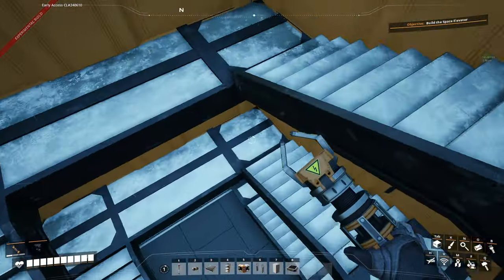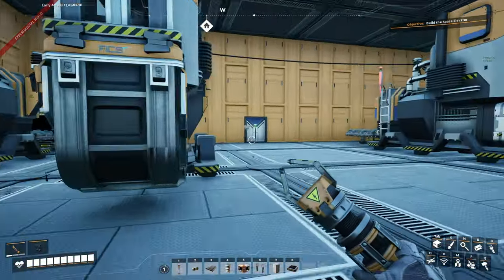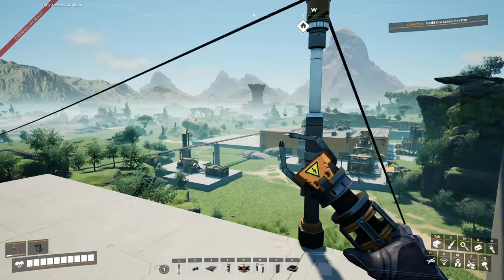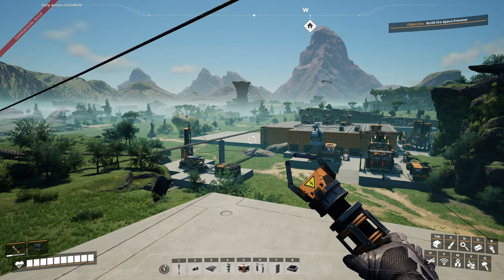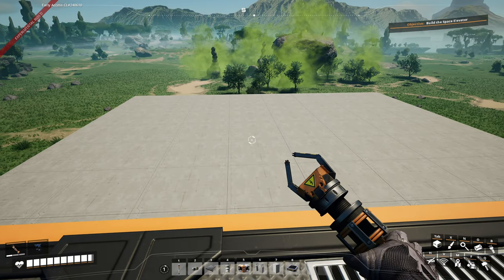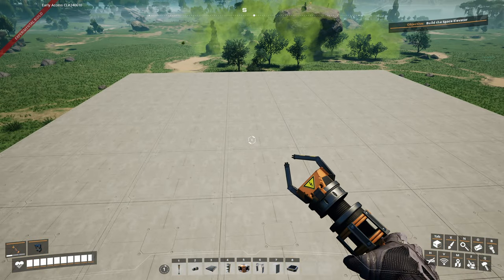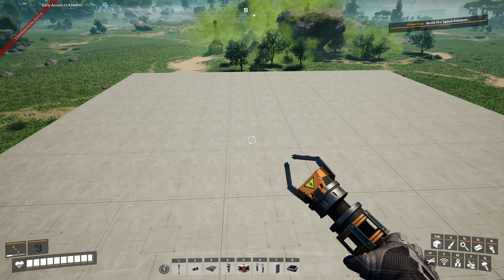From now we're going to get on to actually making some progress in the episode. Let us go over to where that giant slab of concrete is. Here it is — this giant concrete slab. We are going to build the space elevator. Finally. So we can unlock tier 3 and 4.